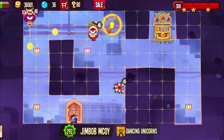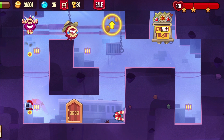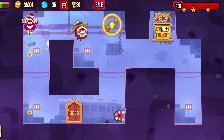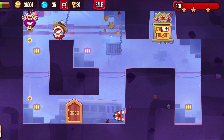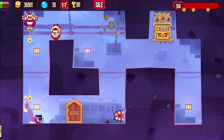Base number two — this one is by Jim Bob, the leader of Dancing Unicorns, and this one is tough. You have to do the water climb, but the toughest bit, actually, is that anti-gravity jump. Then you try not to die on your way up and finish it like this.